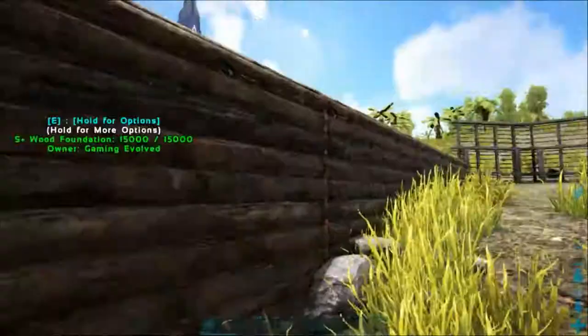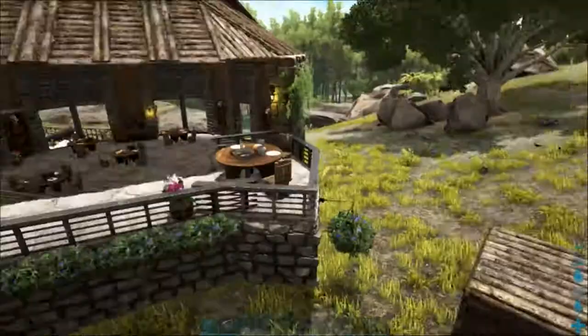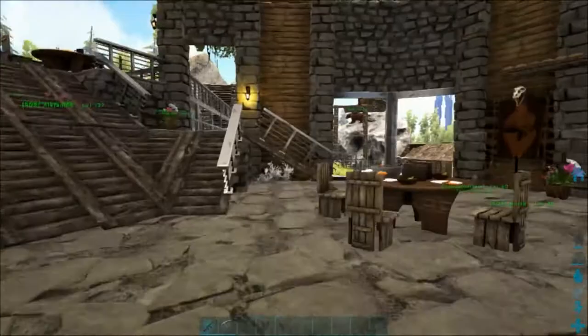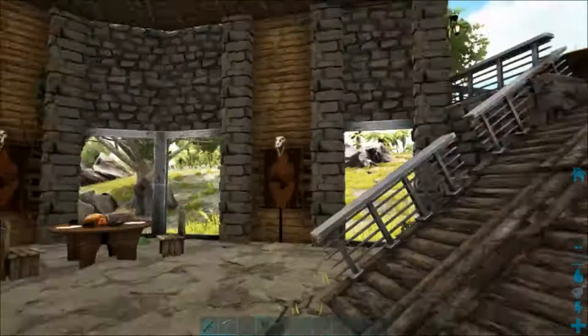We've come close to the cafe area here — we don't really want to go any further than that or we'll start interfering with it. If you didn't see the episode when we built this, let me have a quick look inside and show you. This is an absolutely fantastic place — Tag from Tabback TV came over as a guest builder for this episode and built all this, did a fantastic job. Definitely go check out his channel if you haven't already.